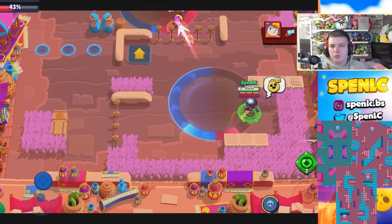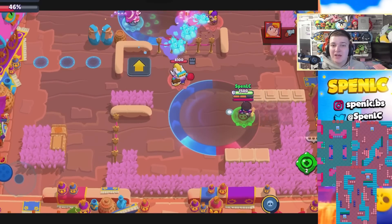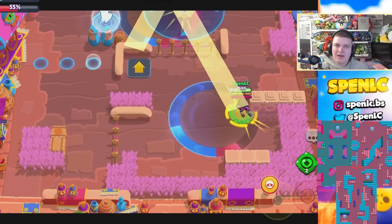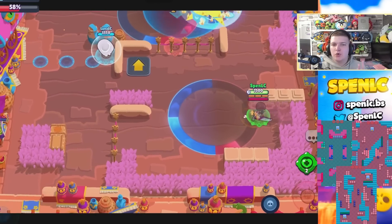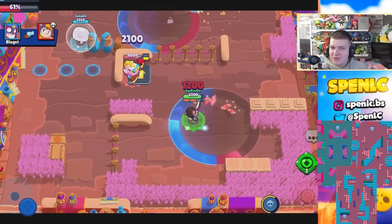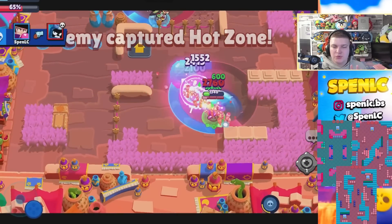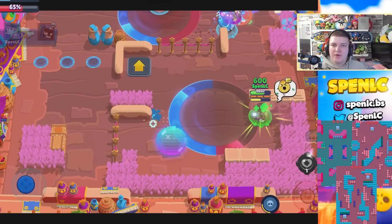Next up is Bibi. She suffers quite heavily in this meta, but in certain Heist maps she can get a ton of value. Pit Stop and Hot Potato — you get a lot of value out of her because of the walls and being able to use her super against the wall and the high safe. Cover Crowd in particular — you'll see the walls on this map and you can get so much damage with her bubble.